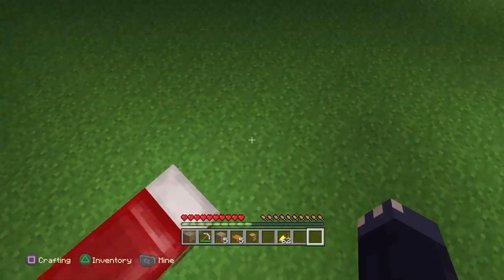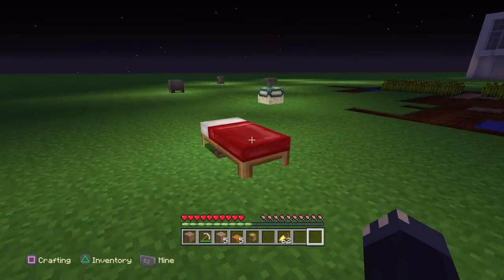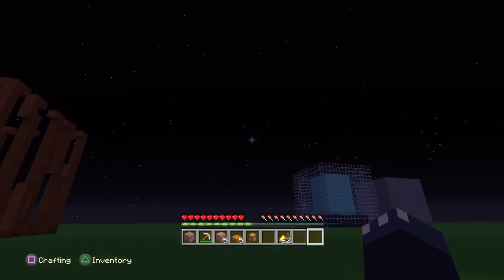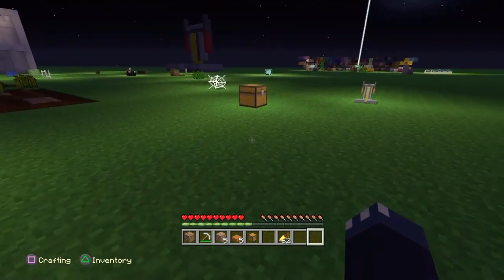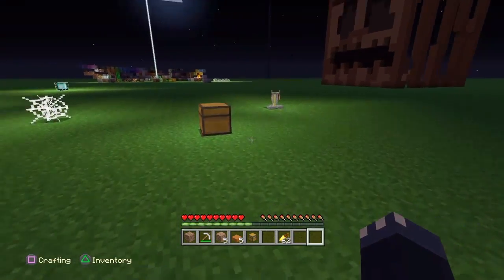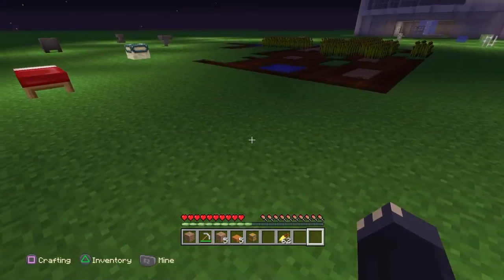The bed actually does cover up your torches, and this will be really functional for lining up houses. Obviously you don't want to place the bed in every single spot on your floor, but in one specific area if you don't want the torch right next to your bed, just place it under your bed and it will work.